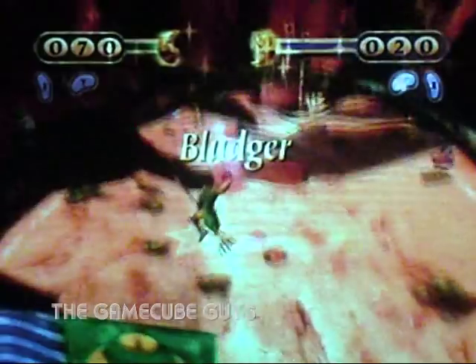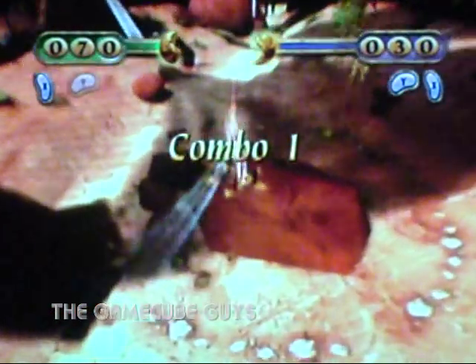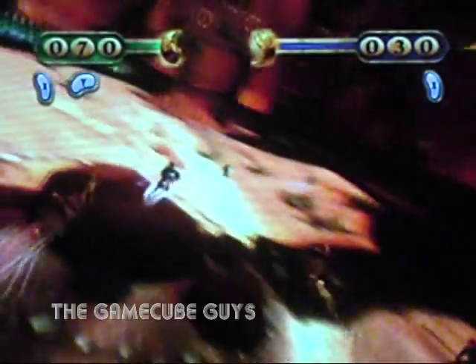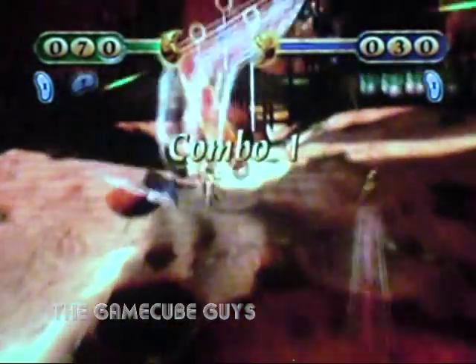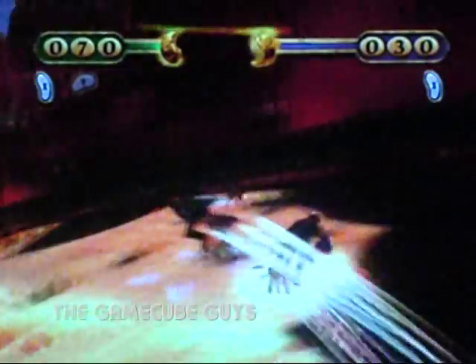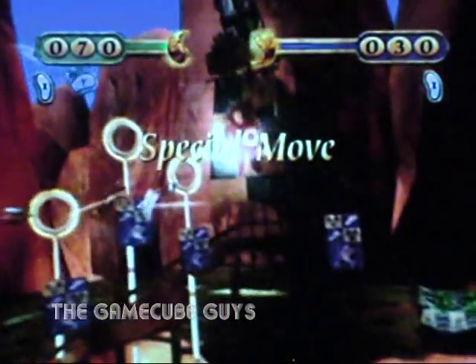Yeah, the weird thing about this game is that you can't stop a team special move, or any special move at that rate. It just goes straight to the cutscene, and you're pretty much screwed. There's no way of stopping it. In addition, you can't even control the Keeper at all. The Keeper is totally the computer, no matter what difficulty you're on. So your last line of defense is based on the computer — you don't have a say in it.